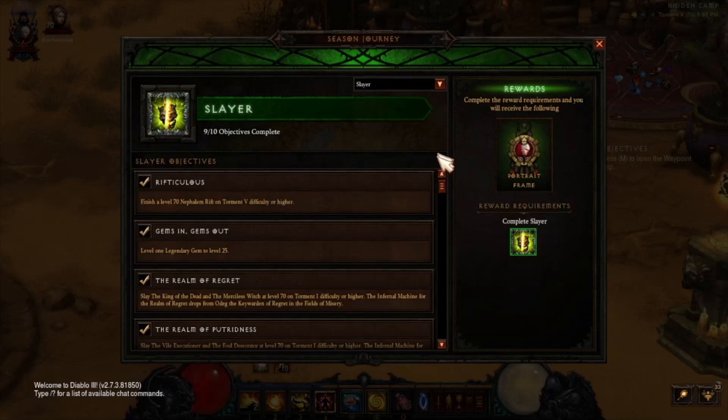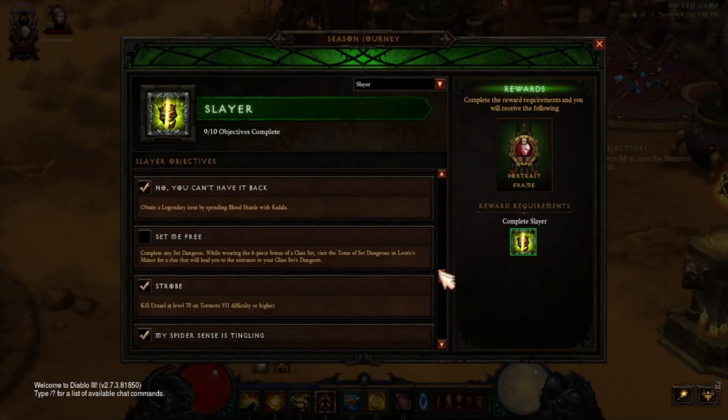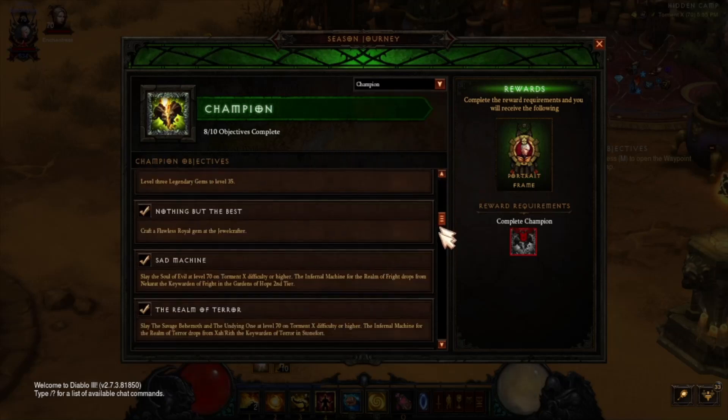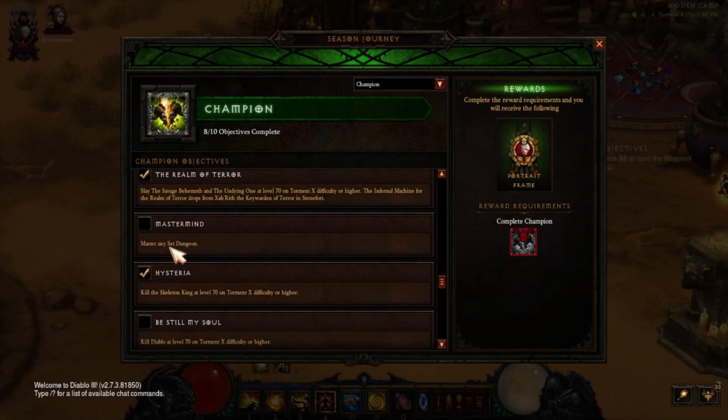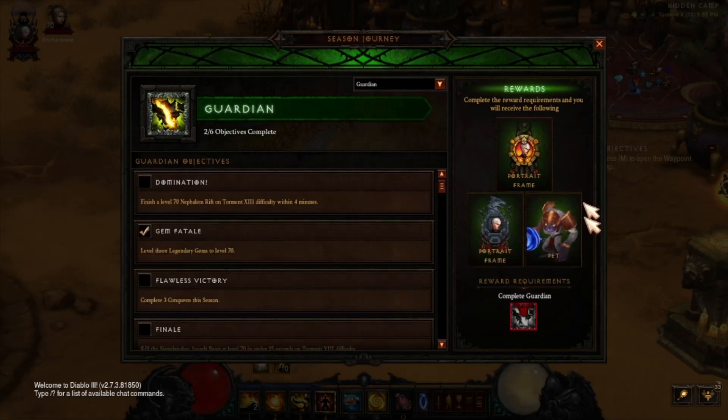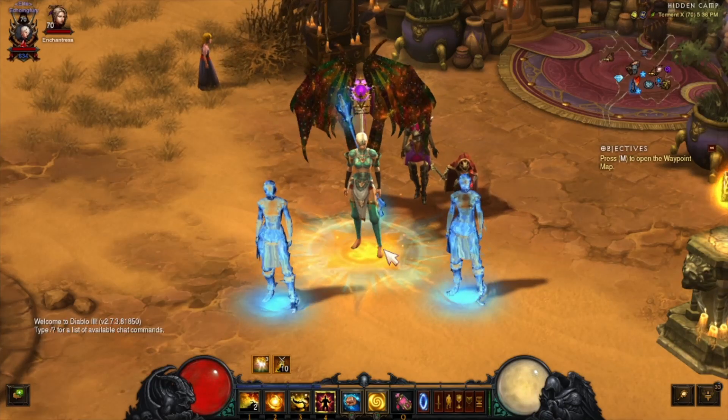In the season journey you've got to go to Champion, Mastermind, and master any set dungeon. You have to complete this before you can even get your pet — that's the main event. The other ones are really easy. You can use a different character to do your set dungeon if you wish, but I'm going to use a monk this season since I started out with it.